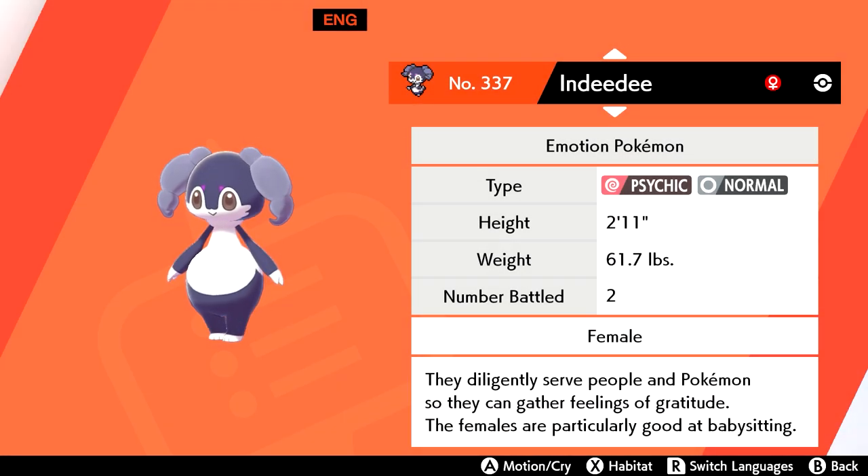Since you're already in Glimwood Tangle, you might as well try to find a female Indeedee. Its spawn chance is low at only 5% in the grass, but its other location at the Lake of Outrage isn't very fun to hunt for grass encounters due to the high volume of overworld Pokemon.